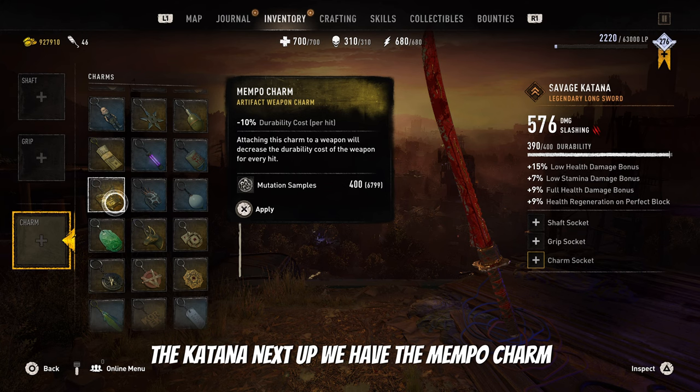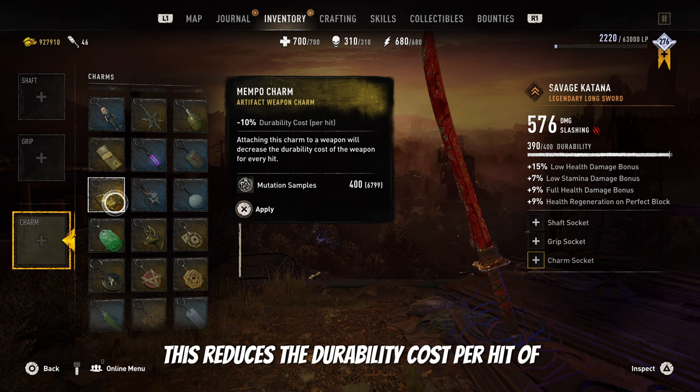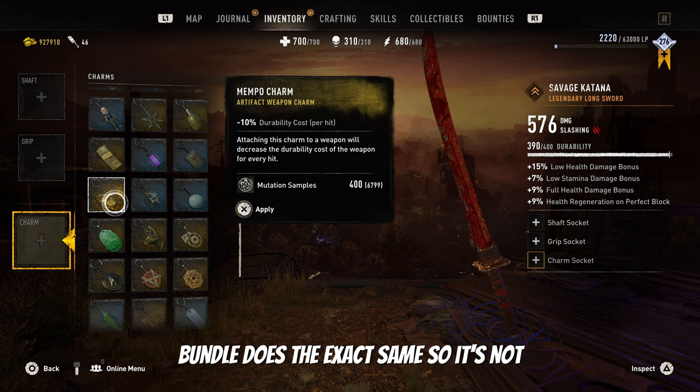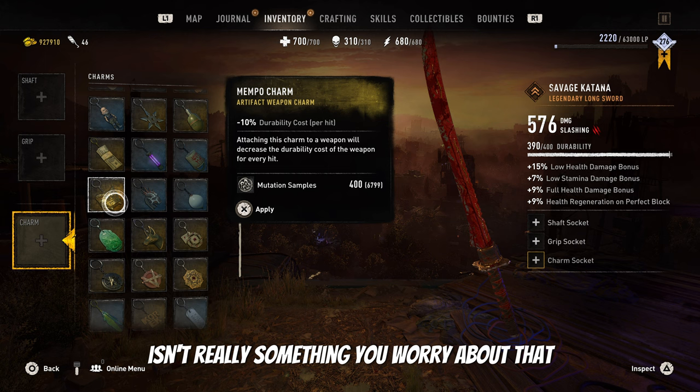Next up we have the Mempo Charm. This reduces the durability cost per hit of your weapon by only 10%, and honestly that's not really all that great. The charm from the Payday bundle does the exact same thing, so it's not really unique or special. I personally wouldn't use it because durability isn't really something you worry about that often.